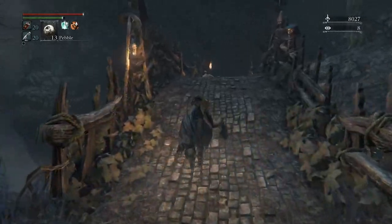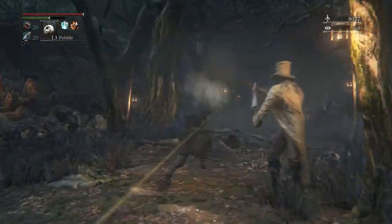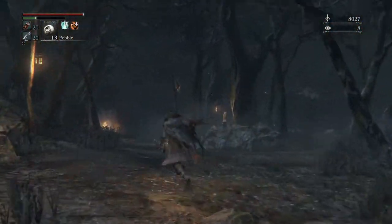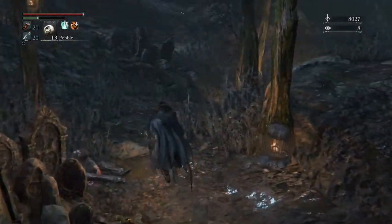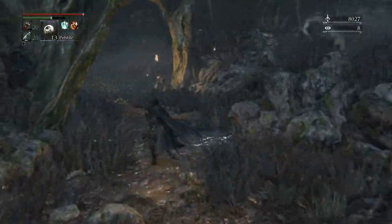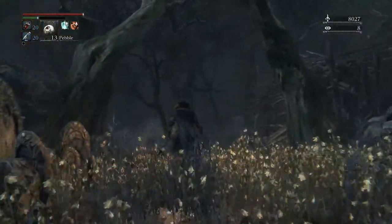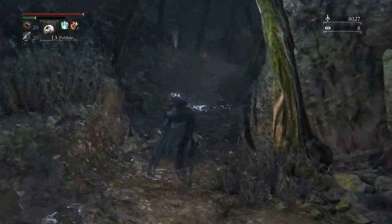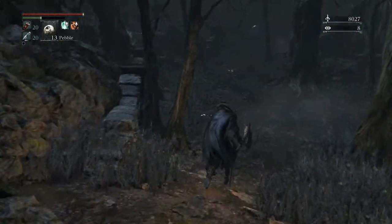You can go ahead and kill these guys if you like, but you don't really need to fight anything. You could step on that trap if you want — I don't advise it. So we're going to stick to the left, basically, once we get through these guys at the fire here. There's going to be some dogs, so be careful. You don't need to fight anything, so hug the left side. Vision might be slightly obscured, but that's alright. Stay to the left.